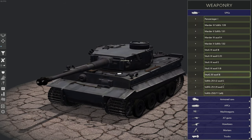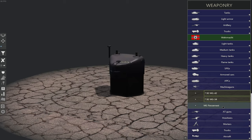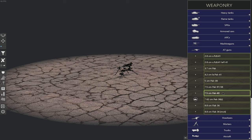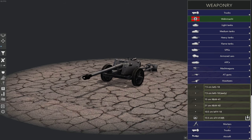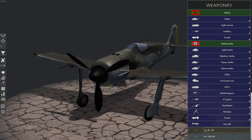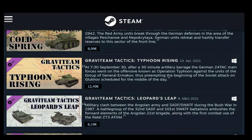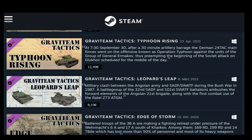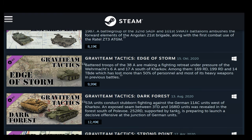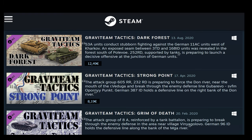Here's why. You bought Graviteam Tactics Mius Front, and you are playing the main campaign. If you go out and buy all the DLCs, will this change the campaign you are playing in any way? No, it won't. What these DLCs get you is at least one historical battle per DLC that you can play — some even give you more than one — playable from both sides usually. Each DLC will also give you the historical units that were present and the battlefield the battle was fought on. So you can view these DLCs more as expansions.